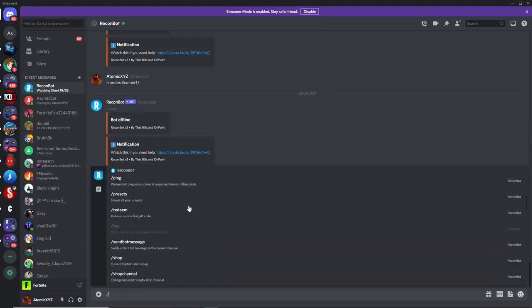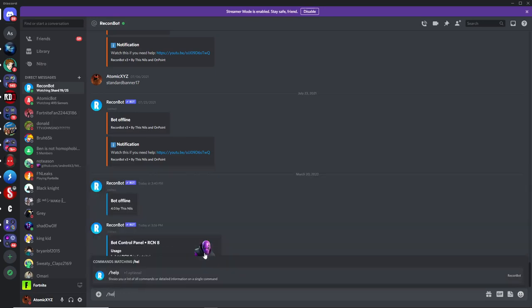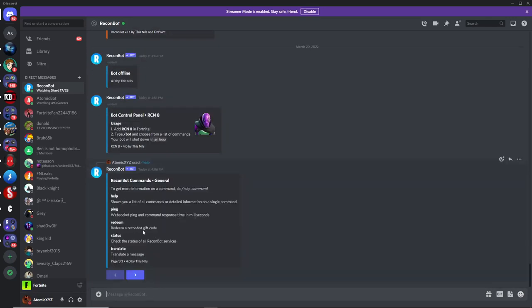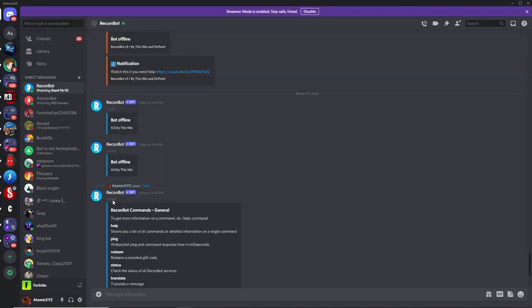If you need help with this bot, you can use the slash command and see all of the commands for the entire bot. For very specific help, type in help and then put any command you don't understand. You can also type in the help command itself and this will show you all of the commands you can use.